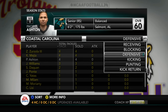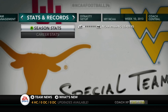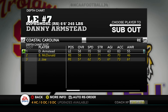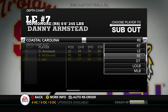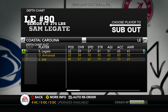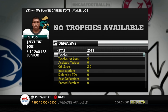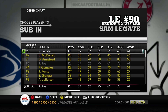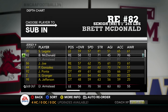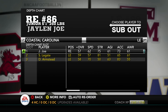Making the change at defensive end: I do have Danny Armstead at right end and I like him there — I'm probably going to officially switch his position to right end next year. Sam Legate moves to a backup role. I want to see what Jalen Joe can do as a full-time starter. That doesn't mean Legate won't get in — he'll get in just as much as Joe was getting in before. Right now I think Jalen Joe is winning that battle.